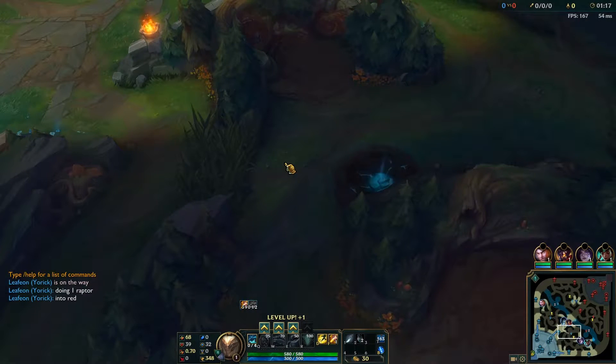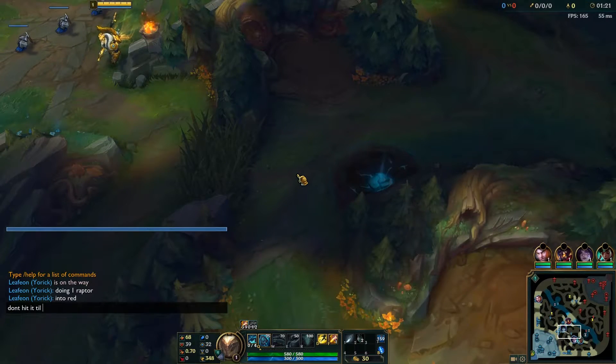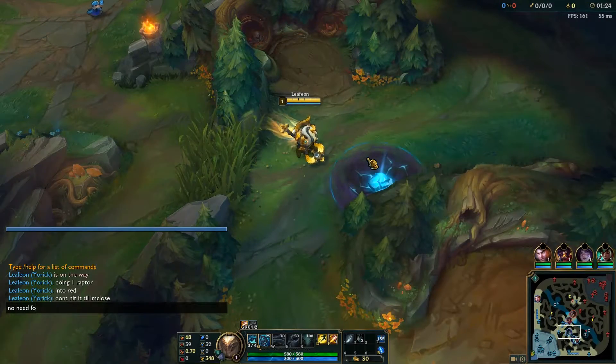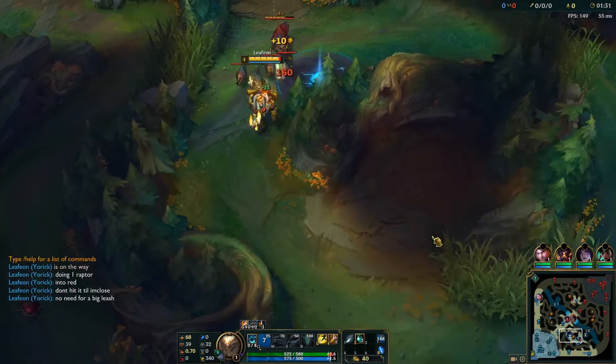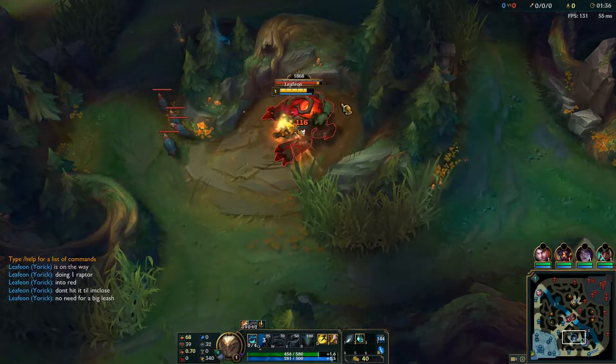The strategy involves warding their raptor camp. We ward their raptors at level 1 to get vision on where they start. Then we start our own raptor camp — we 3-auto and queue the mini raptor, then go straight to the red buff.